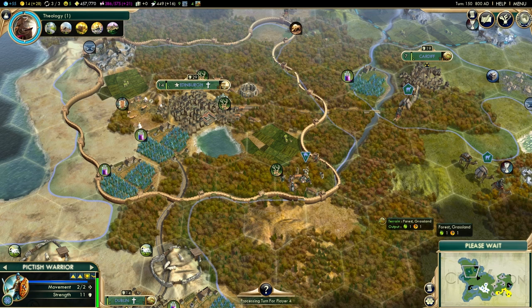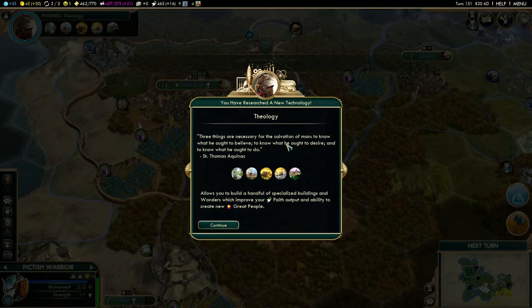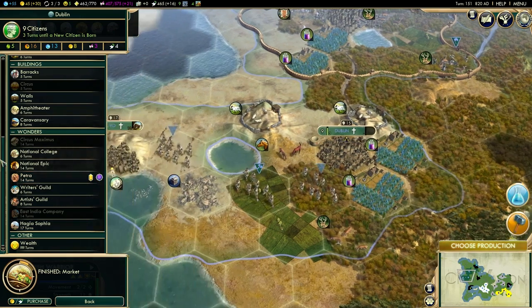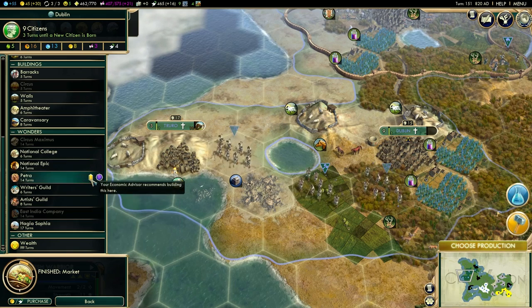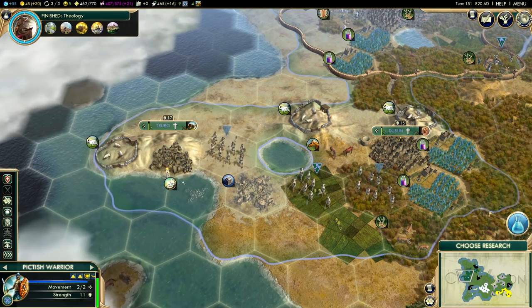Once I start building the National College, I can then found the fifth city — you only need those buildings in existing cities when you start the wonder. Dublin is finished; we could go for Petra, which gives extra food and production in Desert Tiles. My economic and foreign advisors are both recommending it, so it's not a bad idea. Let's go for that.